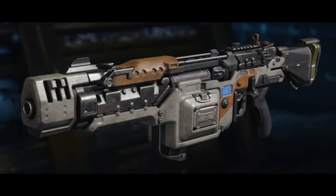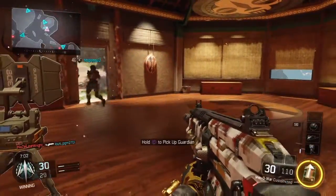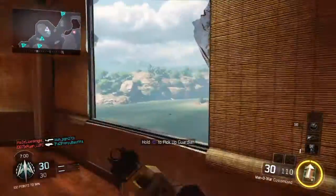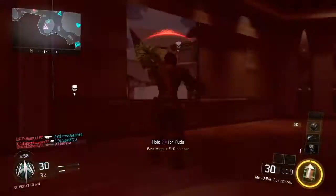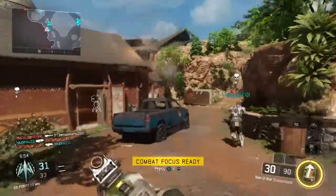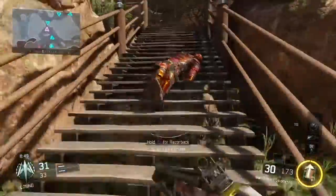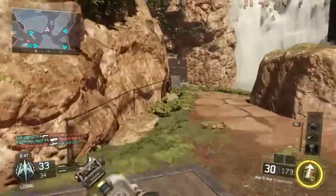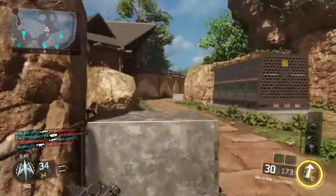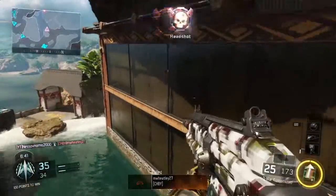They also added the R-70 Ajax — it's an LMG. It's like the ICR-1 in LMG form. It prints its own ammo right into the magazine, so you won't have to reload ever, but it prints very slowly. It takes about 15 seconds to print an entire magazine, so they may need to buff that.